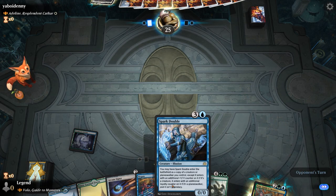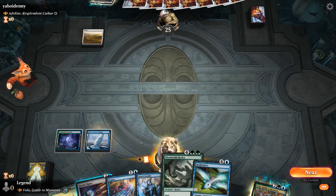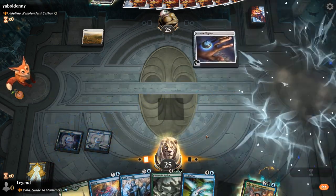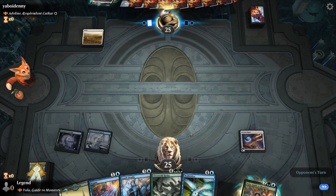Turn three Volo, turn four double with Spark Double, and then Mulldrifter could be fun. Evoking does indeed count as casting a spell, so we'll be copied by Volo.